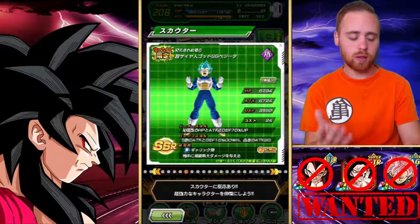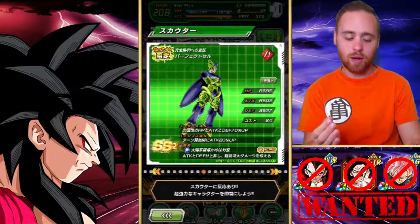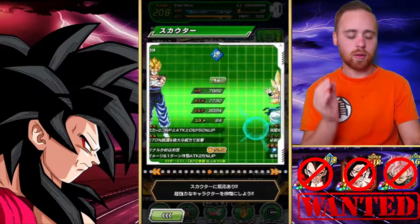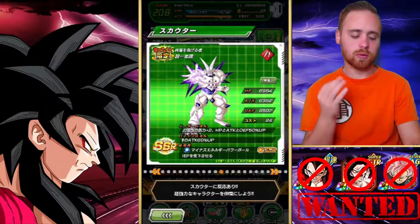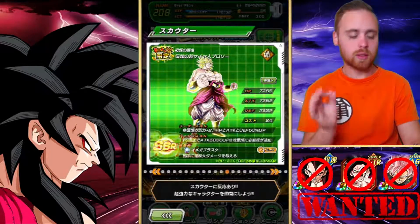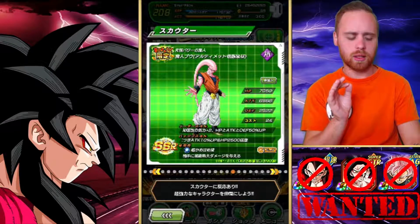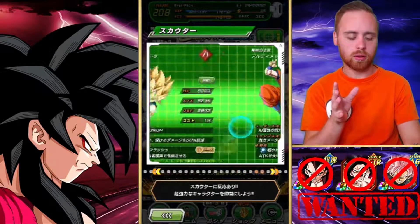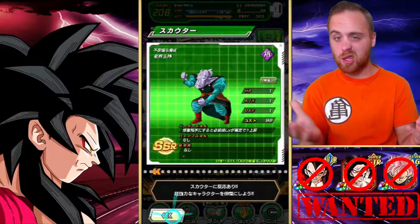Already have this Vegeta, don't care about this Goku Black, already have this, don't really care about that but I would take him for collection purposes. Wouldn't mind getting Omega Shenron, don't care about this Broly. I don't remember if I have Blue Gohan or not — if I don't, I wouldn't mind getting him. I wouldn't mind getting Gogeta on JP either. The rest of them I just don't care about. Elder Kais would be nice though.